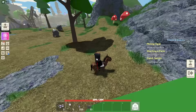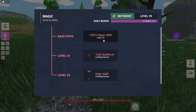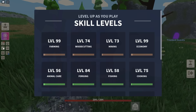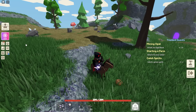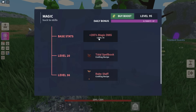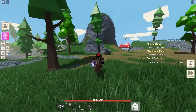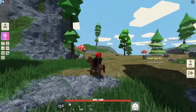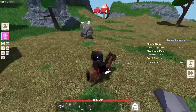My magic level is 95 — not maxed yet but close. Magic has a percentage-based damage multiplier, not a flat damage buff. This is why magic weapons are so powerful — they never switched it to base damage like melee. Melee is a flat plus-16 to whatever the sword's damage is, whereas magic scales by percentage. Melee used to be percentage-based too until it was too powerful, but they never changed magic. Your damage numbers will differ from mine depending on your magic level.